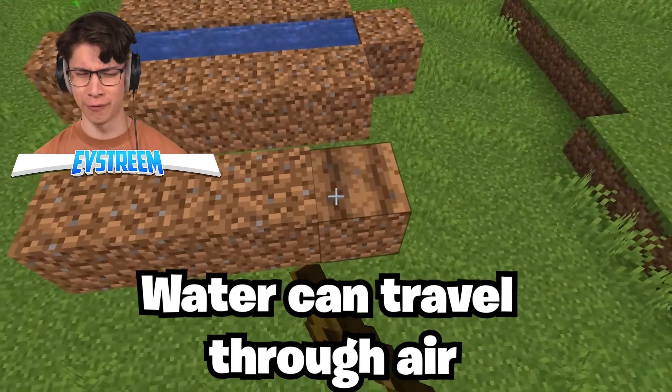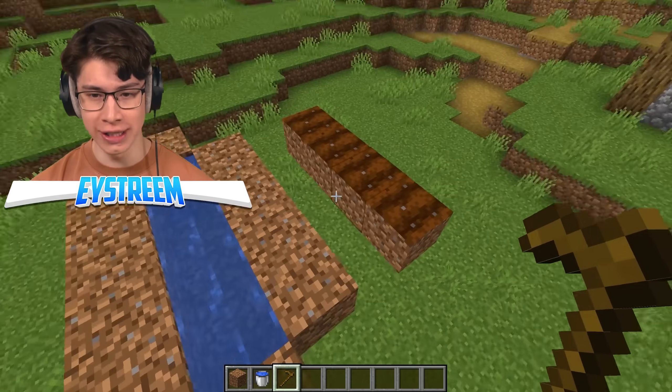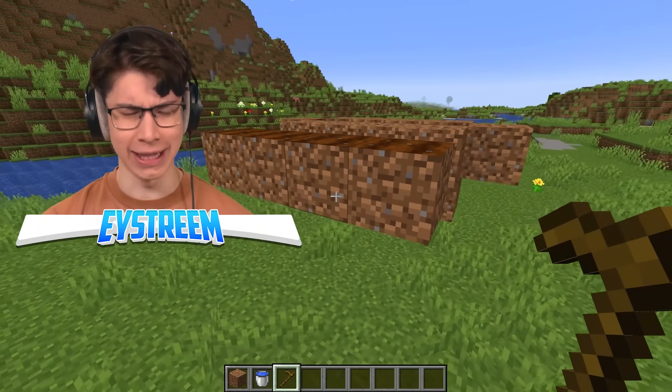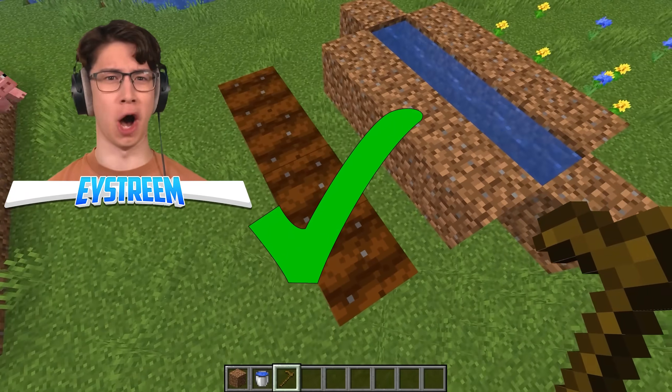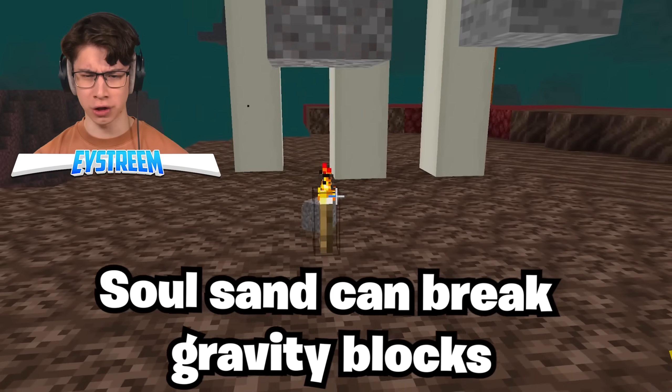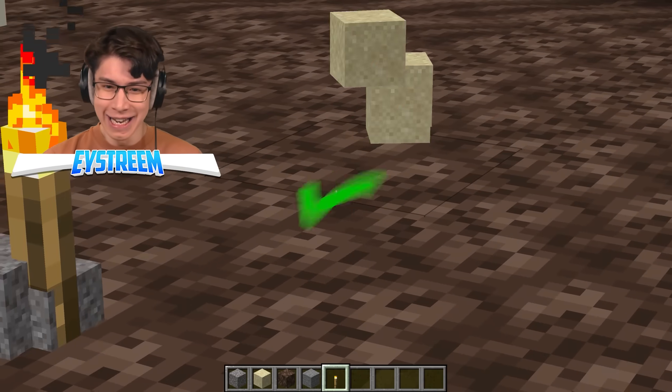Water can travel through air. That is the dumbest thing I've ever heard. The water is here and somehow it still made this dirt moist — where are the invisible particles going? But torches aren't the only block that can break gravity blocks like sand and gravel — so can soul sand? No way!